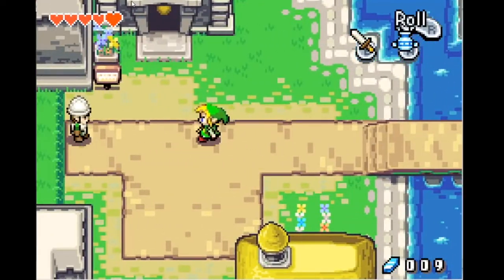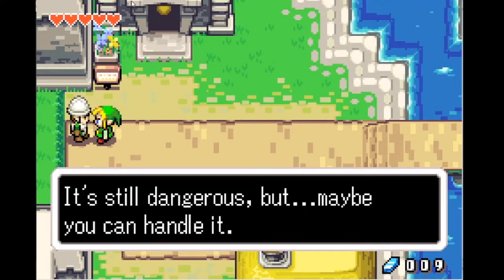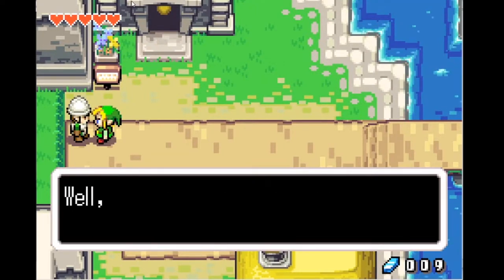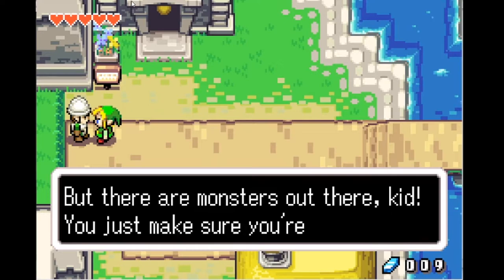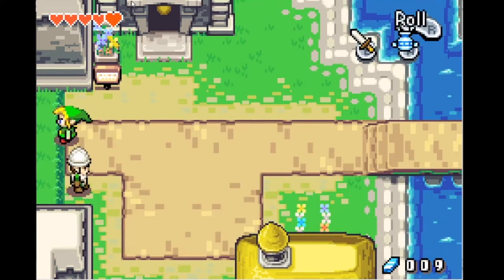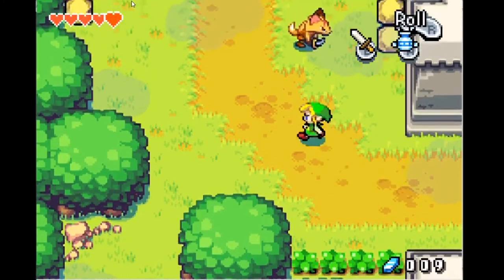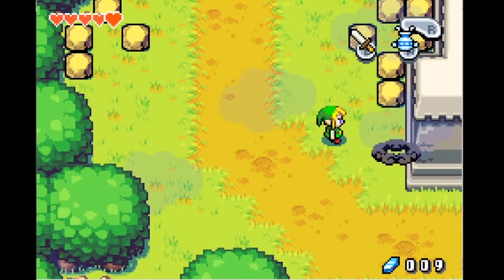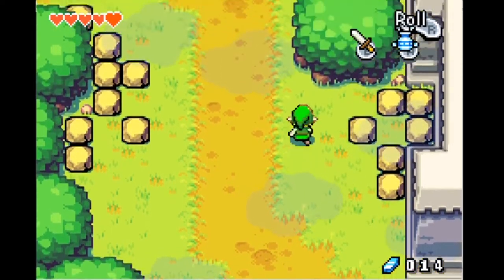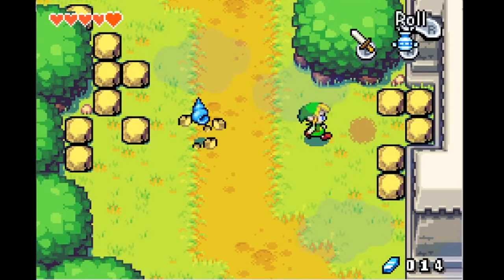Here we go - I'm finally gonna talk to this guard. 'So you've learned the spin attack? It's so dangerous but maybe you can handle it. Do the spin attack for me.' I'm so mad that I just now talked to the guy and he says okay you can spin your sword and go kill the monsters. But on the bright side we're finally progressing - and look, it's a fox! I think those fox guys were actually in Zelda 2: The Adventure of Link.